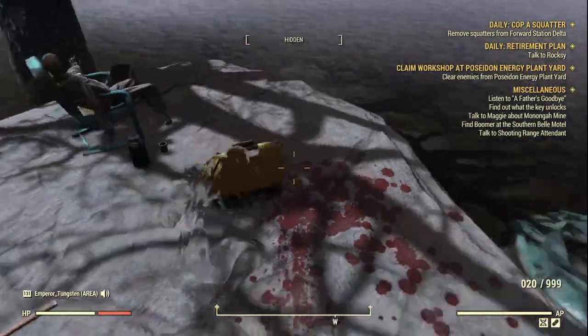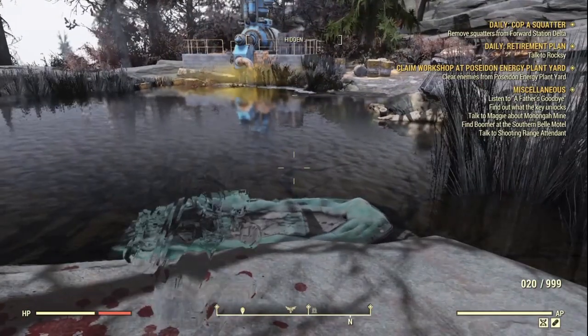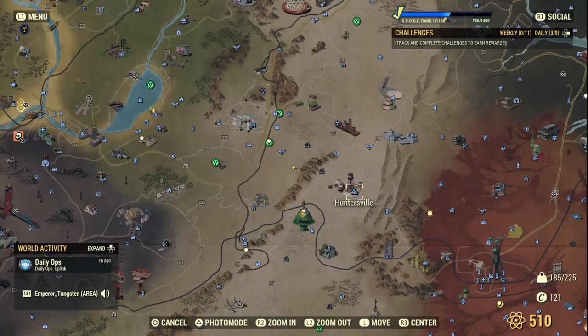While you're here there's a duffel bag you can loot too. The next two locations on the list are Huntersville and West Tech Research Center — both legendary runs. At Huntersville you normally get about one or two legendary enemies; at West Tech you're normally getting a minimum of three or four. Just go there, kill the enemies, and collect your legendaries.